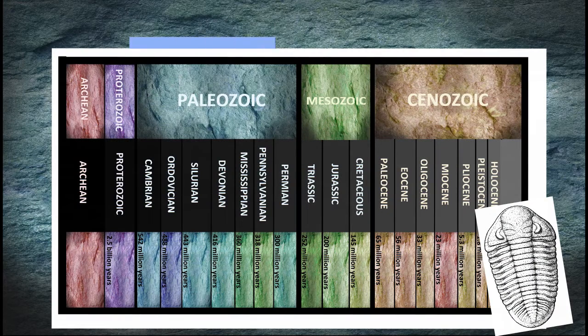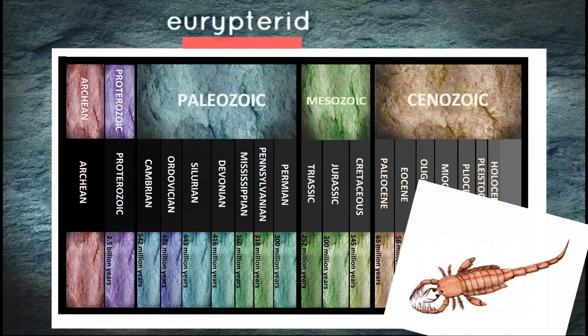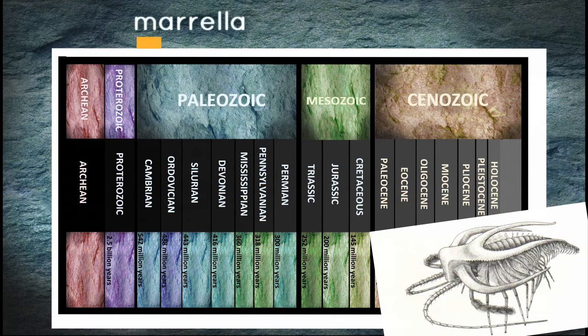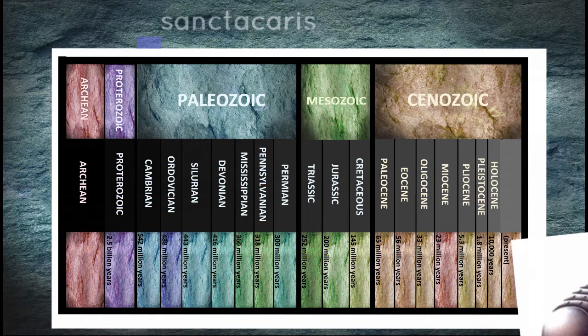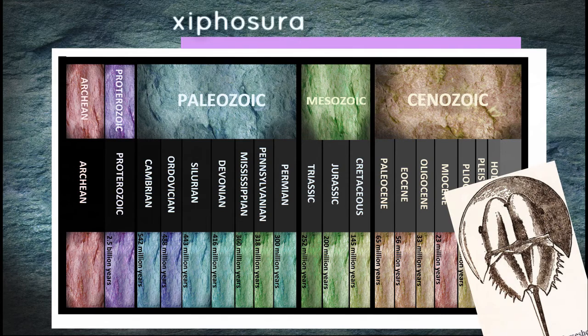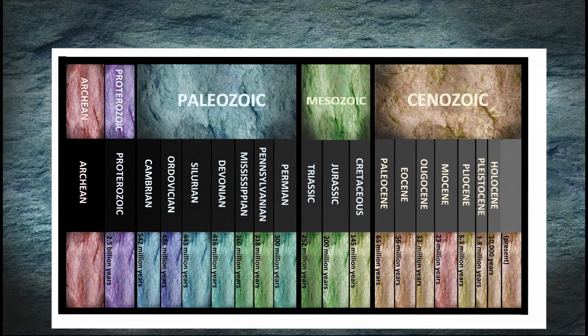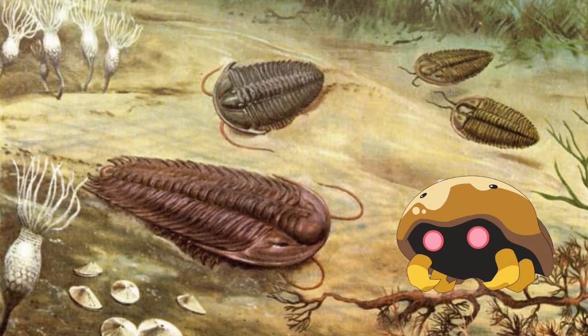Trilobites lived throughout the Paleozoic, from the Cambrian through the Permian period. Arthropods have been very prolific through time — creatures such as the Eurypterid, Morella, and Sanctacaris are long extinct, but other cool arthropods are still alive today, such as the isopod and the Xiphosura. Descriptions in the Pokédex and on trading cards state that Kabuto was alive 300 million years ago, which actually makes sense, as 300 million years puts Kabuto at the end of the Paleozoic, concurrent with trilobites, Eurypterids, and horseshoe crabs.